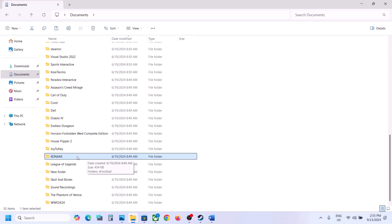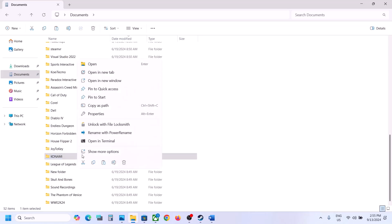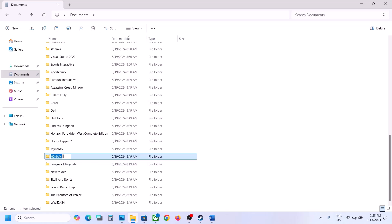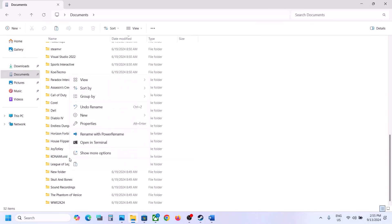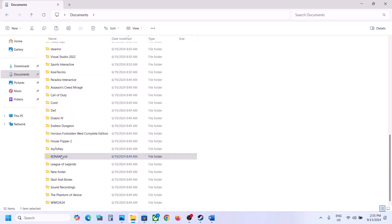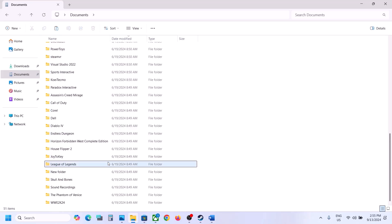Once you find the Konami folder, right-click it. If you want to create a backup, copy the folder and put it on the desktop — you can restore it later. To rename it, right-click and select Rename, then rename it to 'Konami.old'. Then launch the game and check. If that does not work, you can delete this folder and launch the game, but you will lose all game progress.